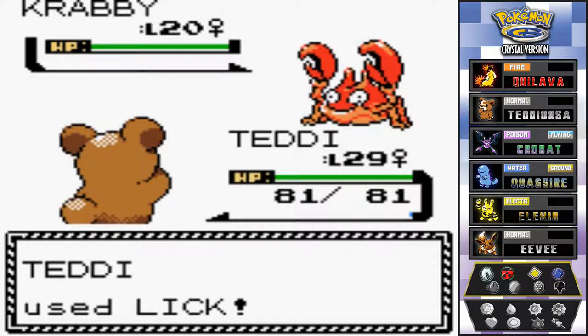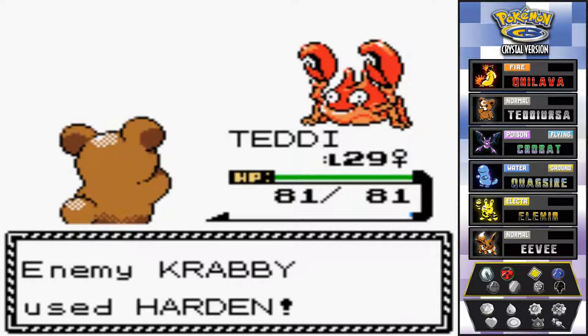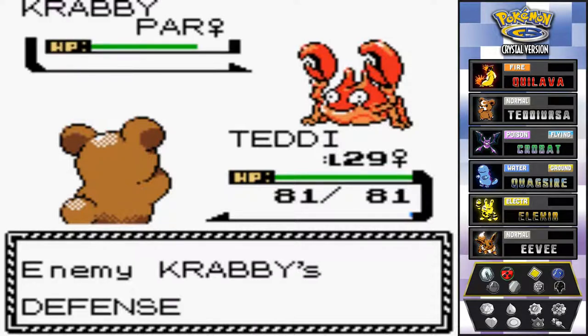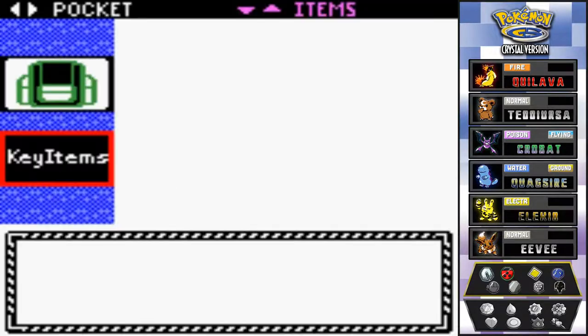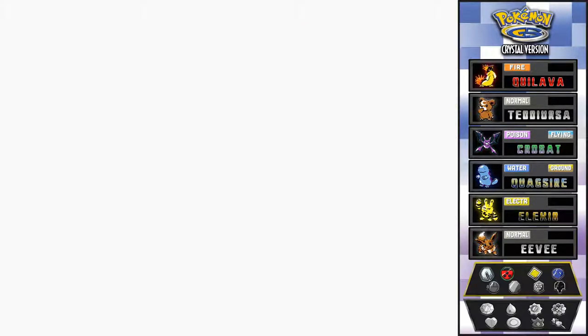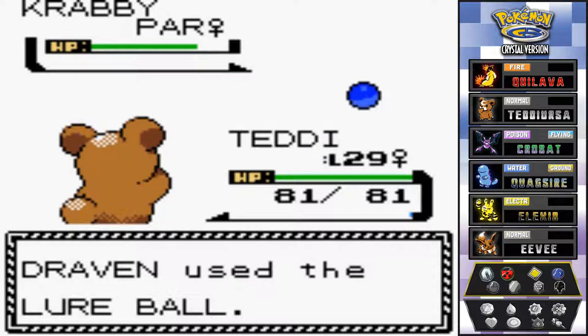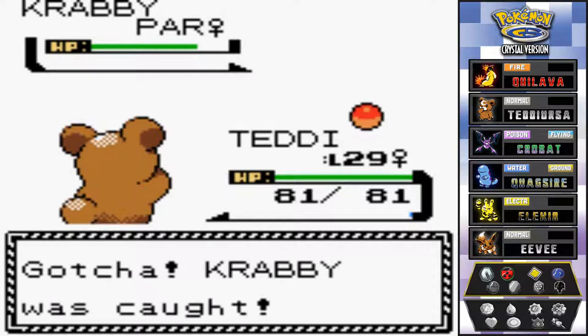Lick, attack, and paralysis - that's good stuff. I've got a Lure Ball right here, maybe I should use that and see if it actually works. Lure Ball, go! Stay in there, come on - that's right! We got ourselves a Crabby.